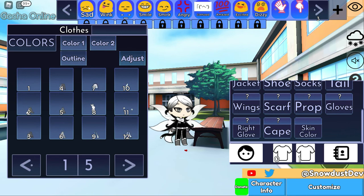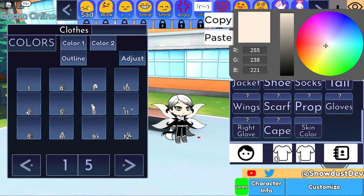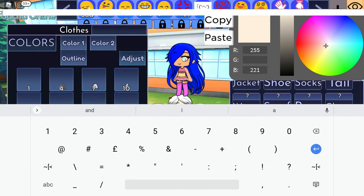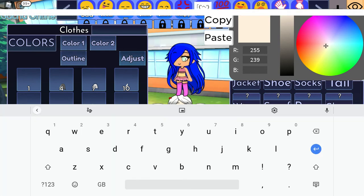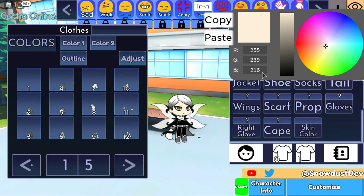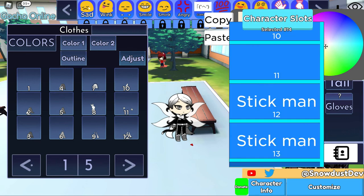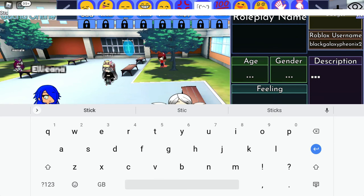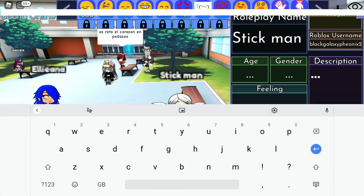Cape — I think that one. Skin color — I think 279, yeah, like that. So the next thing I have to do is character info: 'Stickman.' Likes videos, likes videos.